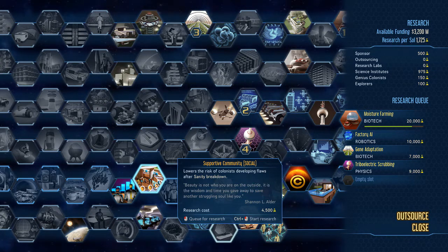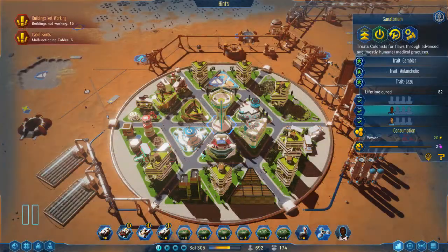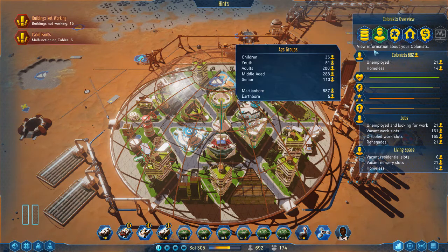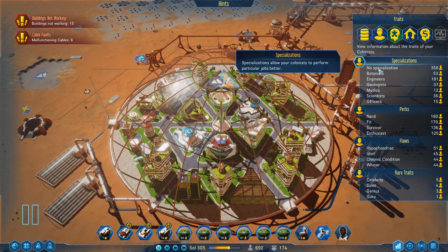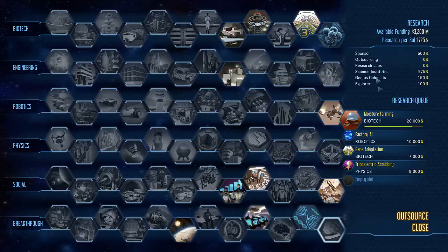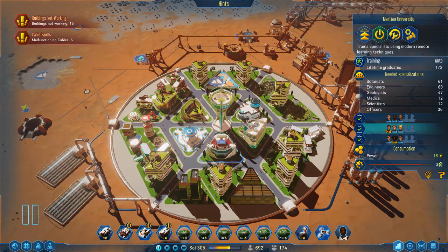Supportive Community lowers the risk of colonists developing flaws during a sanity breakdown — a good one I just haven't prioritized yet. General Training: colonists without a proper specialization suffer a lower work penalty. Before you can build schools and universities you'll have a lot of non-specialized people. I currently have 358 Martian-born citizens with no specialization, so this research is very useful to reduce their work penalty.